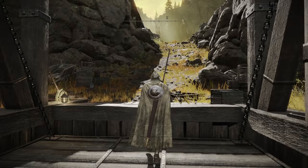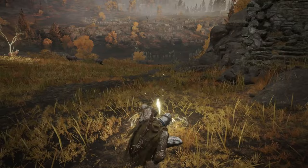Next, we head to the Altus Plateau. If you head up through the Ravine-Veiled Village, you'll first pass through the Abandoned Coffin Site of Grace and then the Erdtree-Gazing Hill Site of Grace. Right in front of this is the Golden Seed.